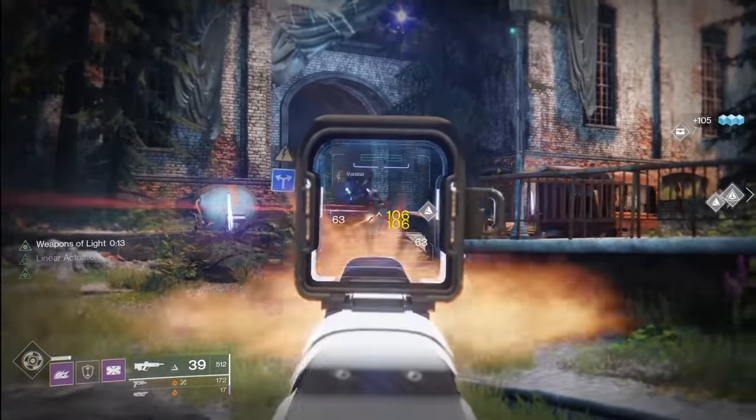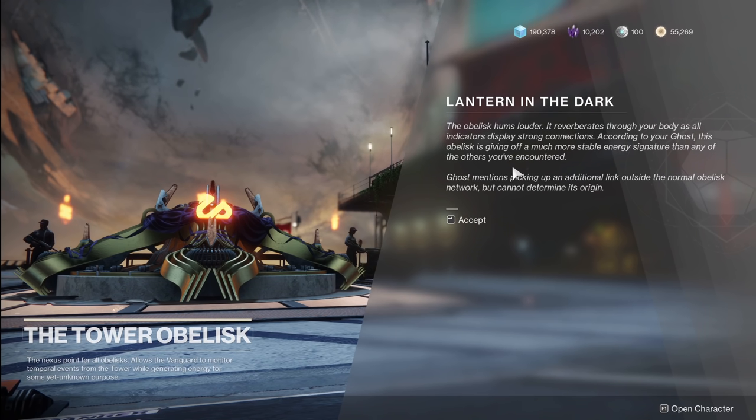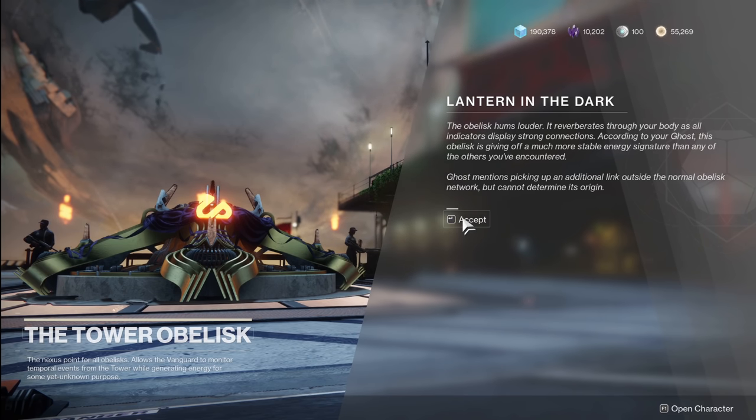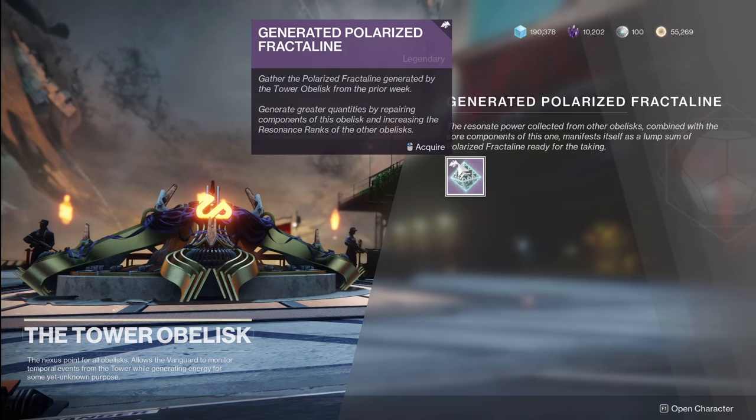Once you've picked up your 30 orbs of light and got the core charged up, head back to the tower. You can go up to the tower obelisk and put this charged core of the Sundial into it to basically start building the Empyrean Foundation beacon, which is what the whole community effort is all about. Now it's going to say to generate polarized fractal line and you might want to pick up your 7,500 right away — but wait. If you don't pick that up yet and instead go to the other planets, do other activities, finish some bounties, and get some crucible, strike, or gambit matches to drop more polarized fractal line, and level up your planetary obelisks a bit more — you're actually going to end up ahead of what you thought you'd invest.